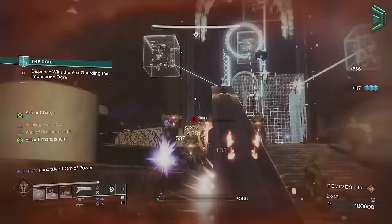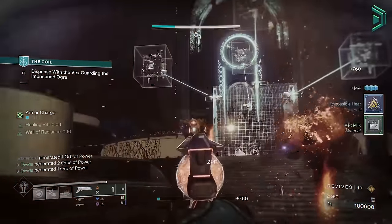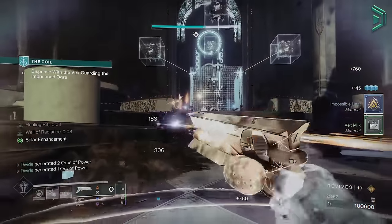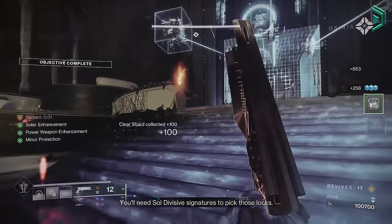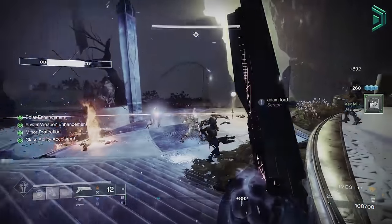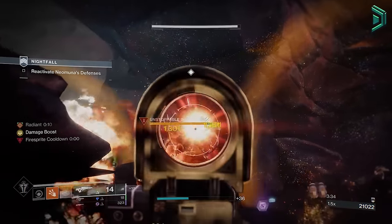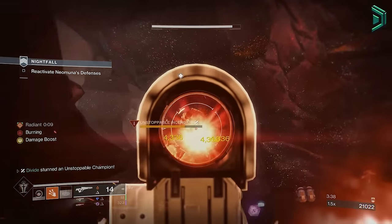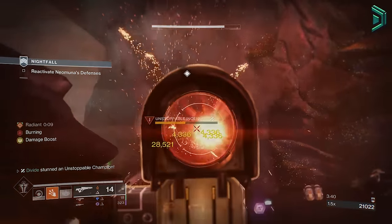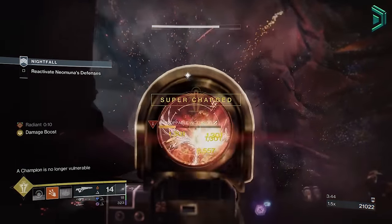Today I bring you your updated Faster Supers build for the warlock. When I say faster supers, what I mean is you're basically gonna get your well back stupidly faster than normal, but at the same time benefiting from a bunch of other things like having restoration, radiant, scorching and ignition effects, being able to stun barriers and unstoppables with weapons that aren't even supposed to stun them, and you're gonna get your abilities back a lot faster than normal while dealing a lot of damage in the process.